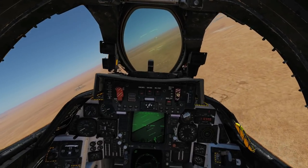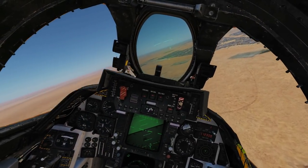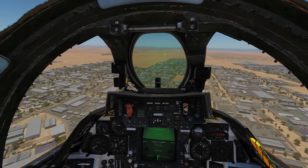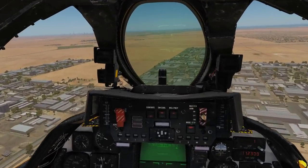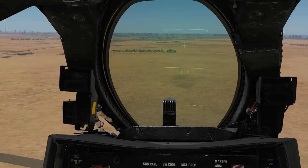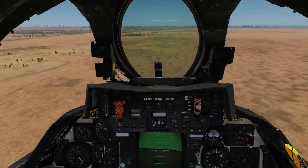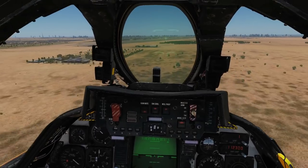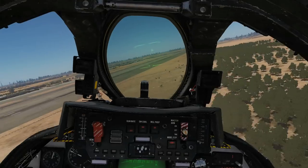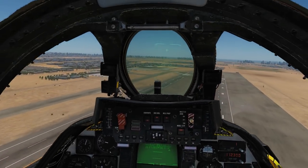Coming onto our 12 o'clock now — burners on, making it a quick trip. It's on our nose. As well as finding the airport, let's try to spot the actual VOR transmitting station. The Tomcat doesn't have DME, so we can't use the distance measurement on this VOR. There's the airbase — just slightly right. Watch the needle: when it spins round we are over the VOR. There's that little building — and there it goes, the needle spins. That's it.